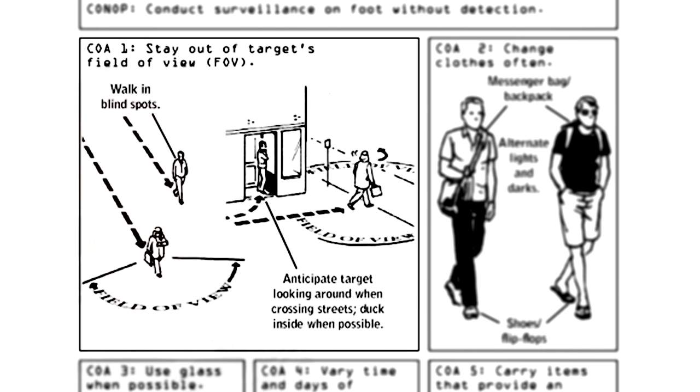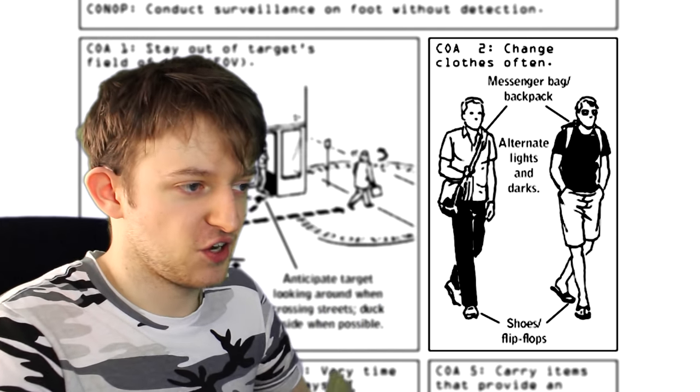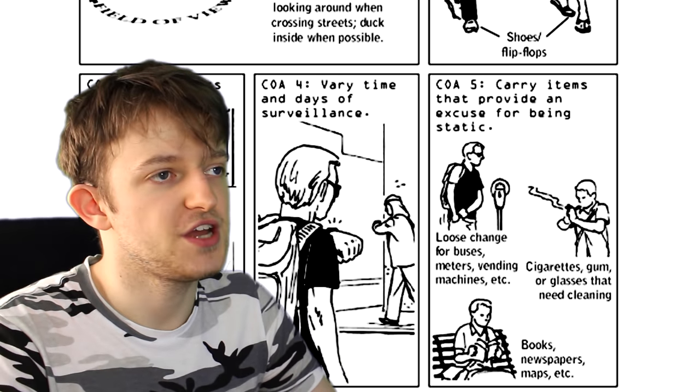Number 4: Dismounted surveillance. Stalking. Stay out of the target's field of view — probably didn't actually have to tell us that one. Change your clothes often. Observe your target through the reflections of glass and windows when you can. Carry items that give you an excuse to suddenly stop and stay in one place for a while, like a newspaper or smokes and the like. Not much to say. Moving on.